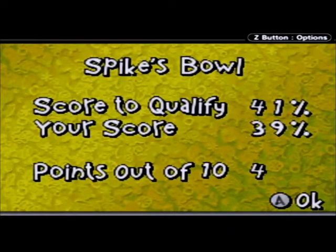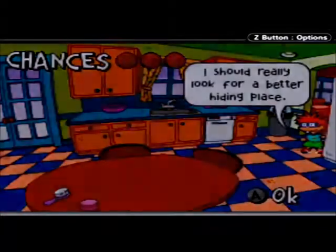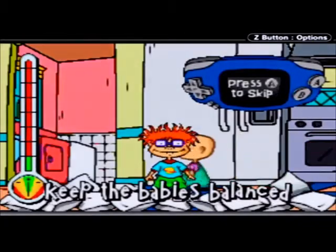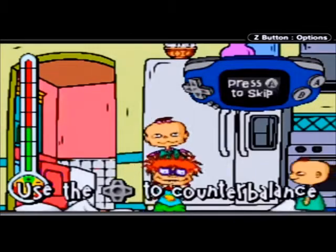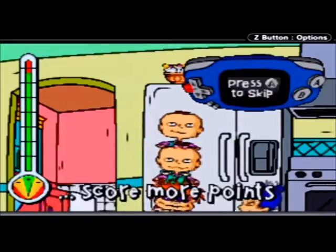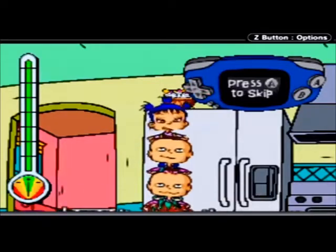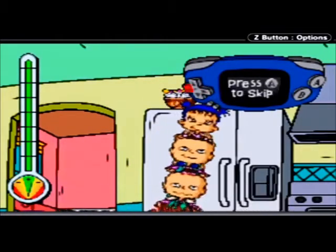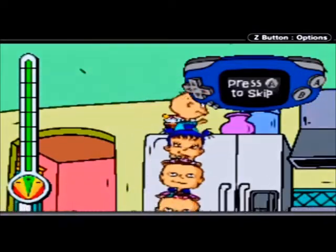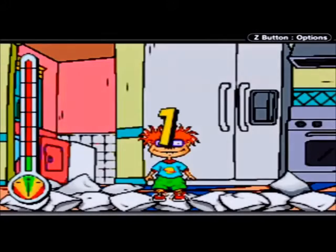Score called for 41, my score was 39 — so I just lost a chance because I should look for a better hiding place. I failed that one. Keep the babies balanced — use the D-pad to counterbalance, keep the meter full to score more points. Increase your score by collecting the prize, use L and R to grab the prize. Score 41 points to qualify. Okay, let's try this.